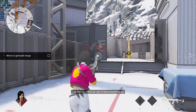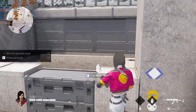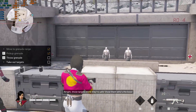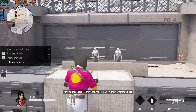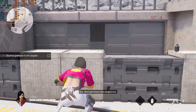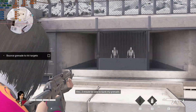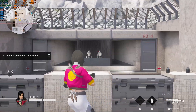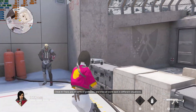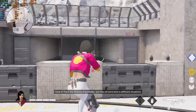When do I get to blow something up? How about now? Come get some grenades. Alright, those targets think they're safe — show them who's the boss! Now get those next targets too. I should be able to bank my grenade. I love it! There are all sorts of grenades, and they all work best in different situations.